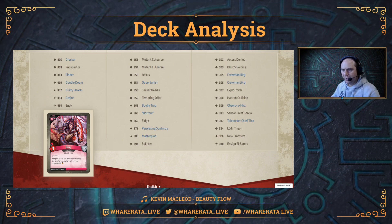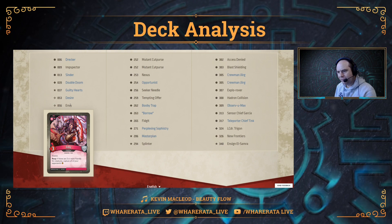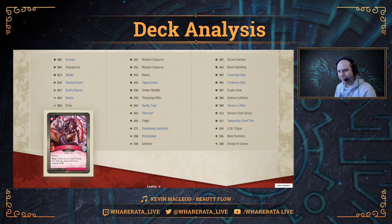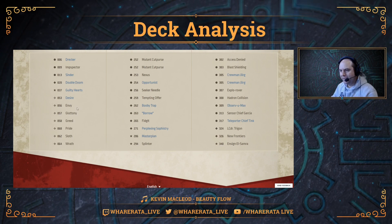Next up, Envy — a three-power creature with Elusive. Reap: if there are two or more friendly Sin creatures, capture all of your opponent's Amber. With seven sins in this deck, you're pretty likely to have two or more out. If you can keep Envy on the board for a turn and get to reap with it, you've just captured all that Amber. Incredible.